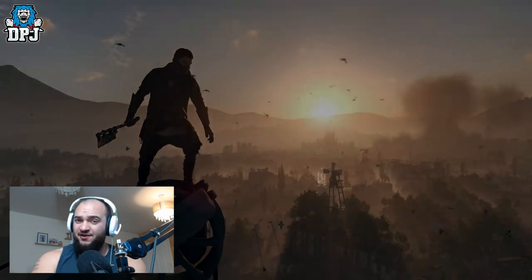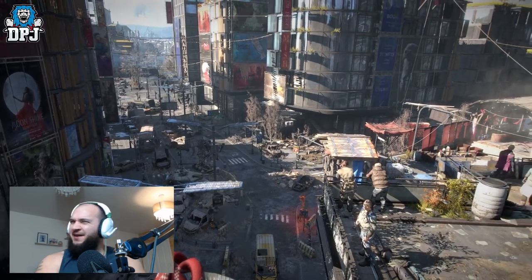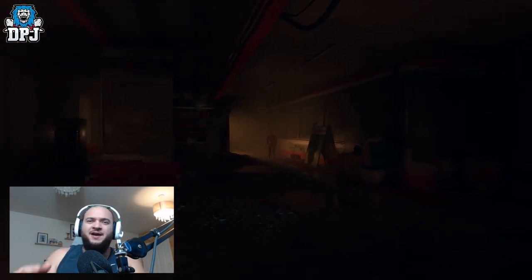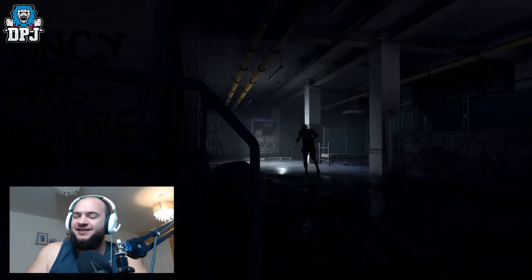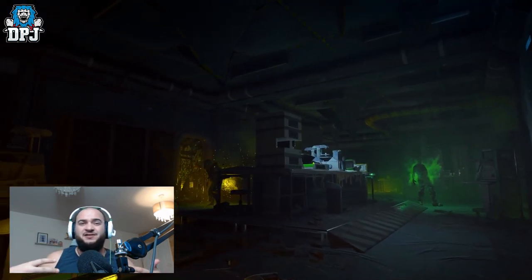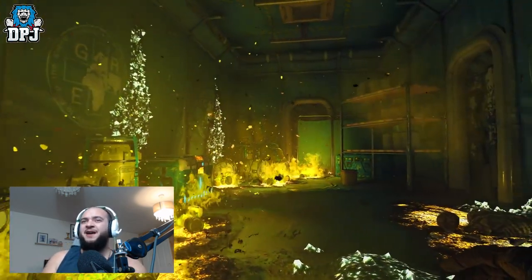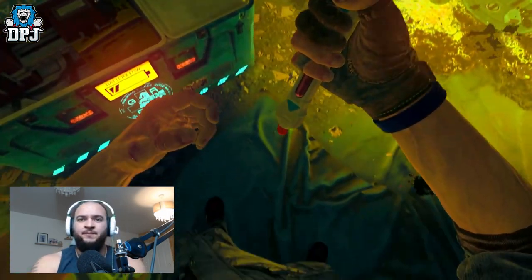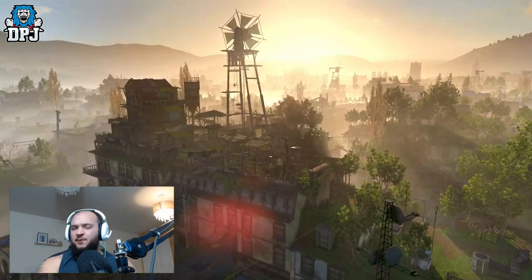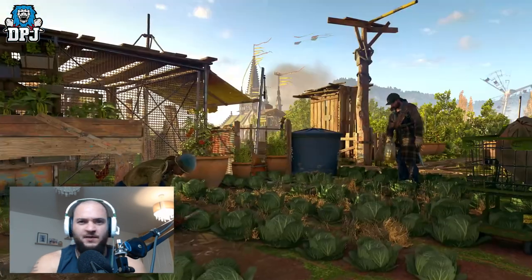The explorable city area in Dying Light 2 is said to be four times bigger than the first game, which I remember being not too small, so this one's going to be utterly massive. There are multiple layers — you can go underground into zombie nests, parkour across rooftops, loot and scout buildings. Most survivors have moved to the rooftops since ground level is basically infested with zombies, especially at night.